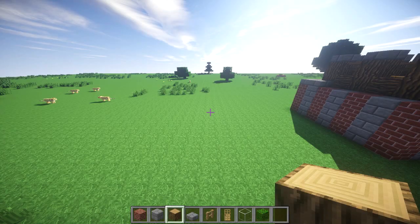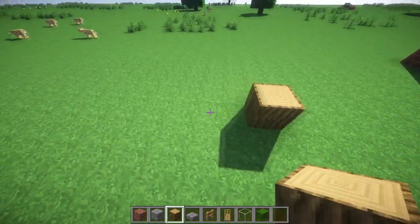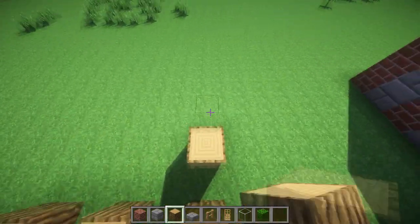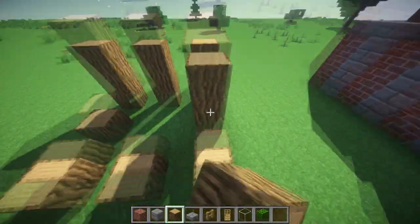So let's get started. For this build you're going to need the materials on my hotbar below. Start off by placing logs in a pattern like shown here and then build them up three high. Eventually they will get higher, but for now three high is sufficient.